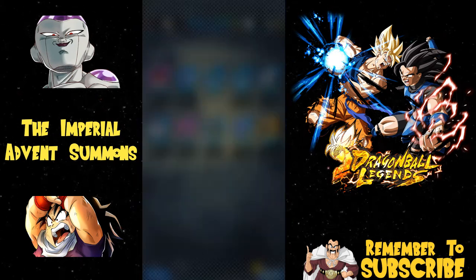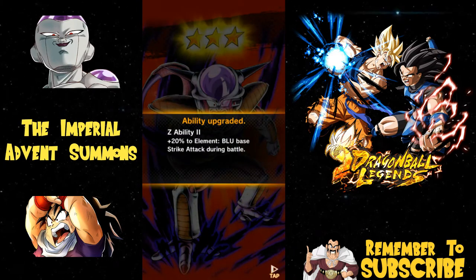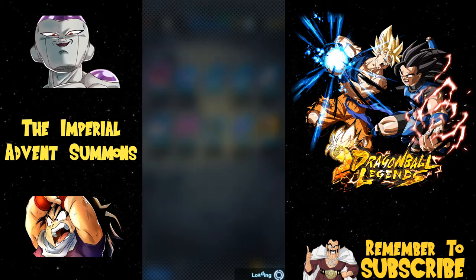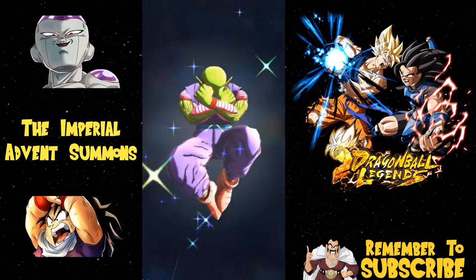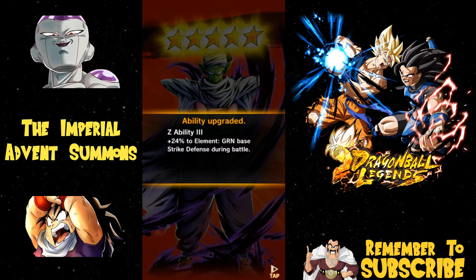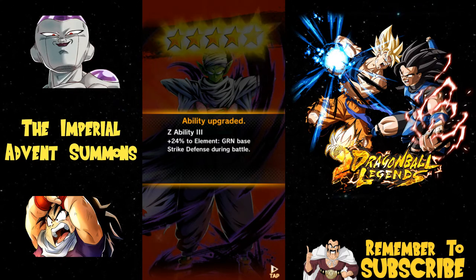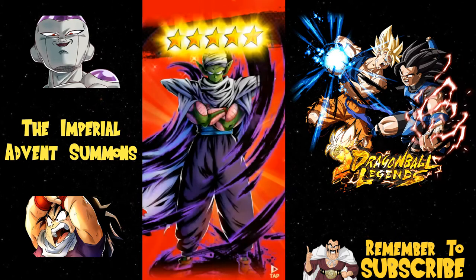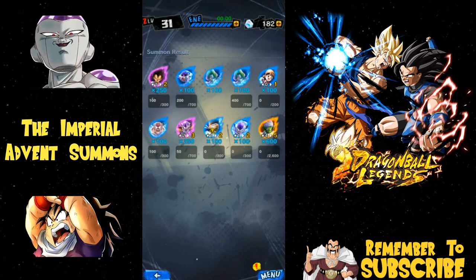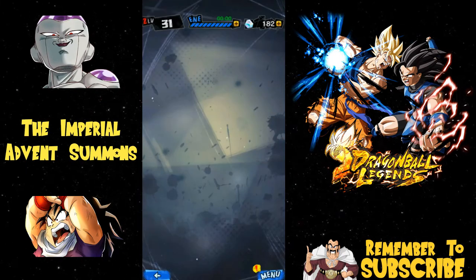20% two-element blue base strike attack during damage - we already talked about him because he got ascended during this summoning video. Now my Piccolo got Z-awakened again - he's a five-star with 24% green base strike defense during battle, which means he's going to tank even better against strike attacks. It's only about a two percent buff but when you have multiple units with a couple percent buff it just gets better.